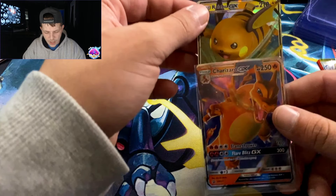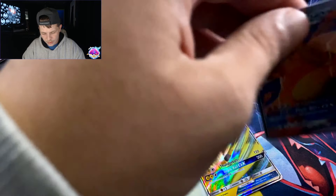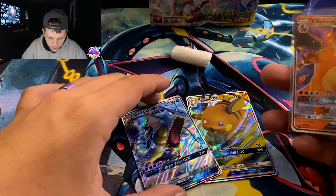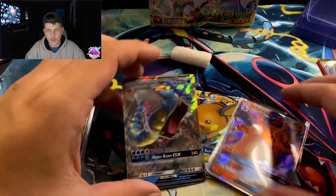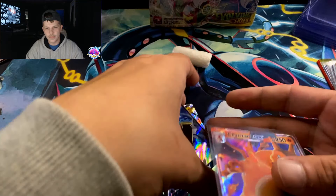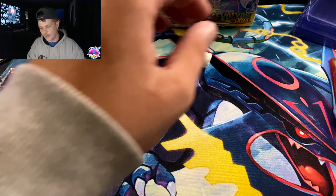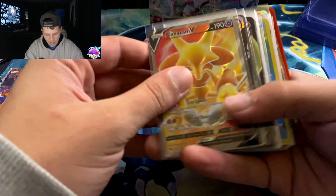Okay, I see you. Charizard GX — actually these are the promo cards he put in here for me. You're my man, dude! Promo cards from Hidden Fates — little nice surprise right there. I'll put all those in hard sleeves in a minute.